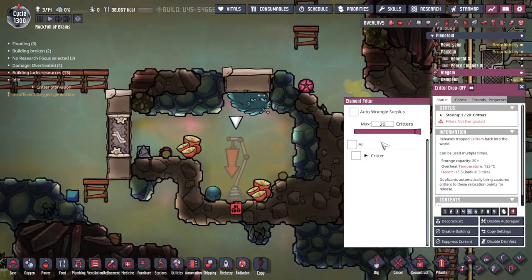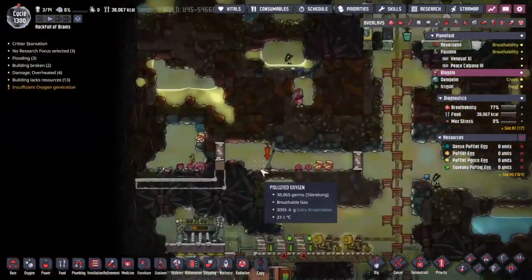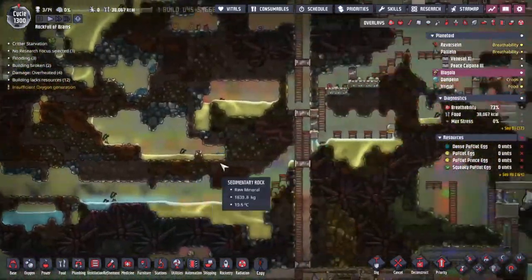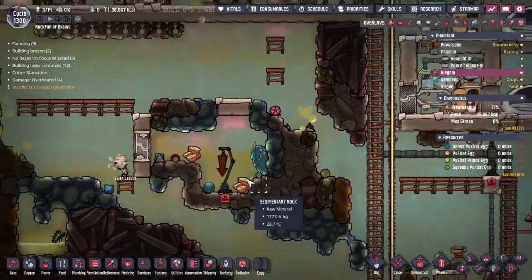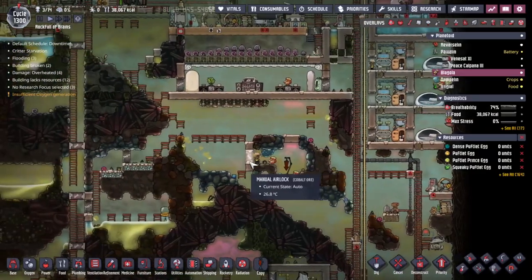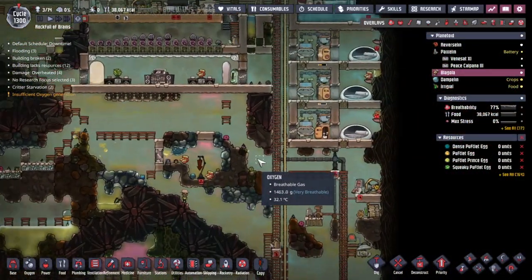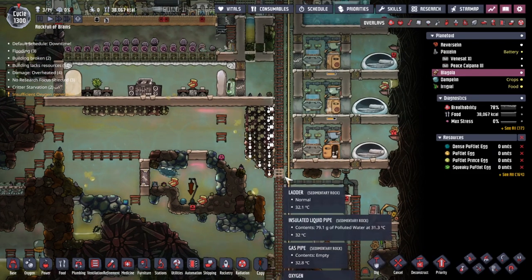Now that we've dug this area out, I'm setting auto-wrangle down to zero. It is already accepting pug slugs — I already set that up. Cycle 1300 — amazing, wonderful. We've definitely been playing this for some time, as evidenced by the fact that just about everything is breaking down. Swan Levitt, you're going for your tea break rather than finishing the job I sent you — I suppose that's fine.